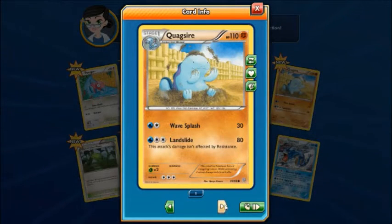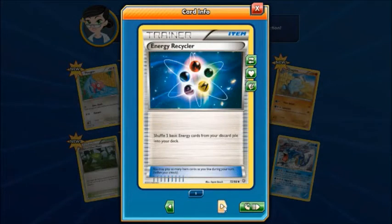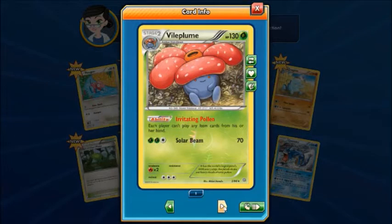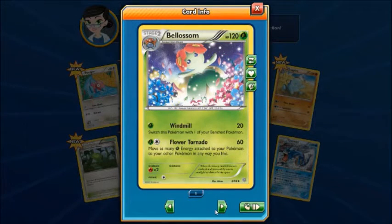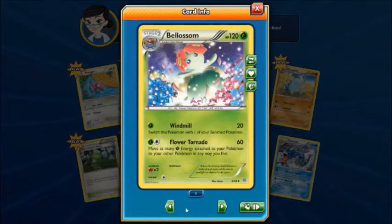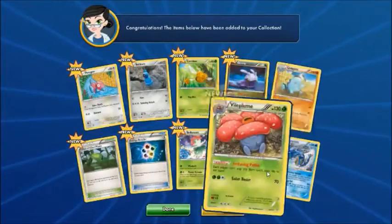Is it Rock-type? Wavesplash or Landslide. Forest of Giant Plants — each player's Grass-type Pokemon can evolve during their first turn. Energy Recycler. Blossom — it's the other option to evolve from Gloom. And Vileplume — it's funny that we got both of these in the same pack. Switch with Windmill, Flower Tornado — move as many Grass-type energy to any other Pokemon in any way you like — or Vileplume with its Solar Beam. And Gyarados, which I'd already had before.